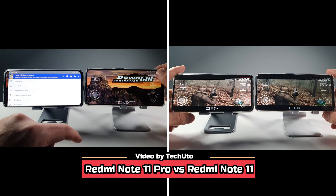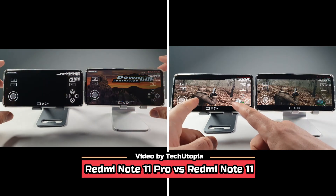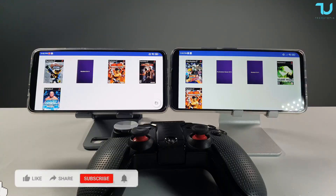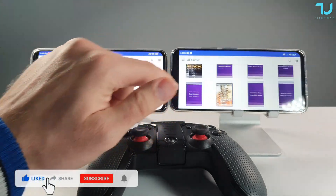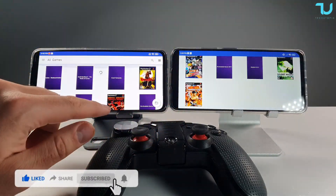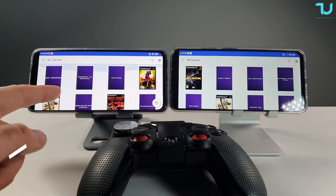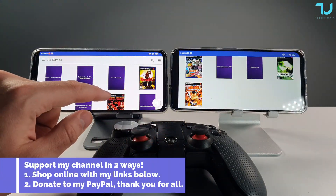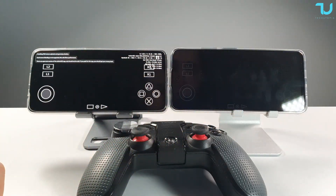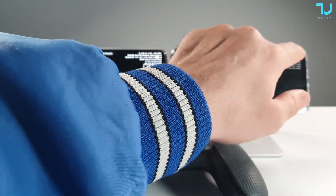Welcome back to the AetherSX2 Pro gameplay comparison. We have Redmi Note 11 Pro on the left side versus Redmi Note 11 on the right side — Dimensity 920 versus Dimensity 810. We'll be doing a comparison in this video, so please make sure to watch it until the end. We'll also be showing you the best settings by the end of this video.